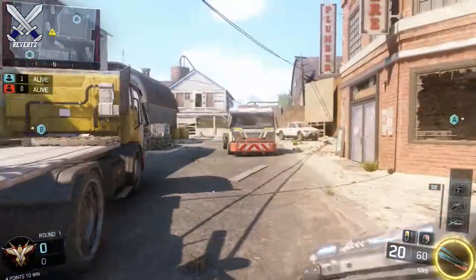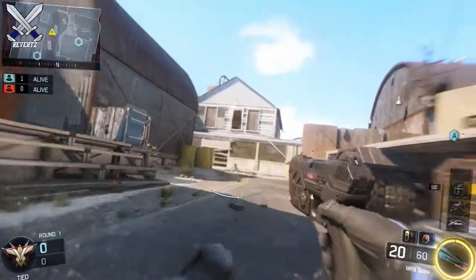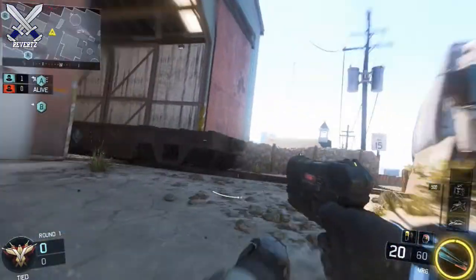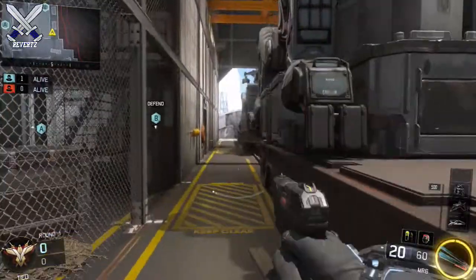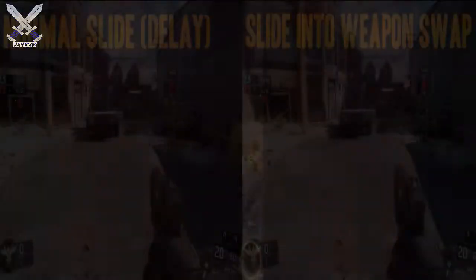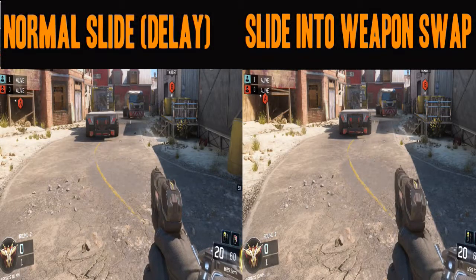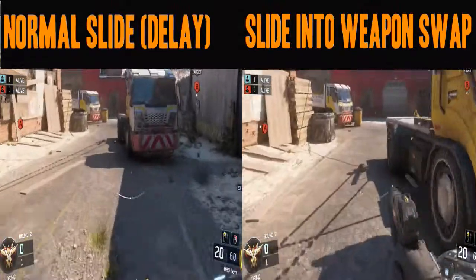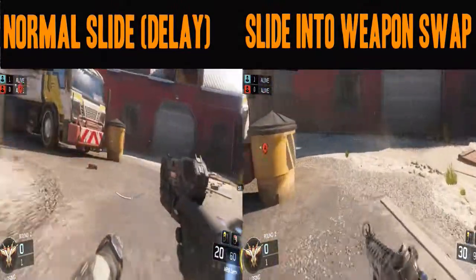This is a very helpful tip guys. I like to use Dead Silence if I'm going to be doing this a lot, because it removes the noise your thrusters make. You can also use Afterburner to make the recovery time a lot faster for your thrusters. The slide cancellation can help you eliminate that 1-second delay and it can also help you traverse around the maps a lot faster.